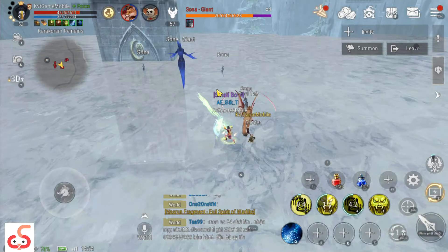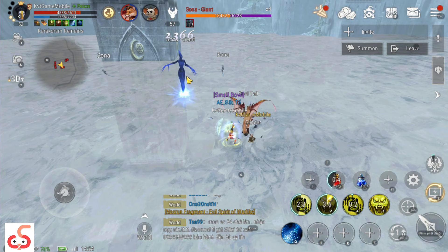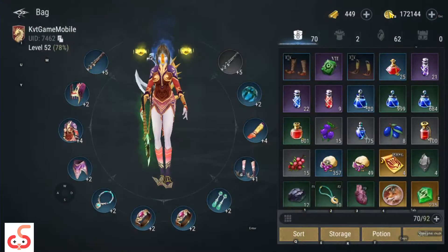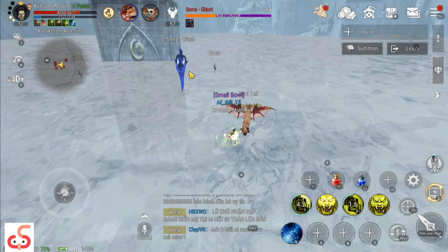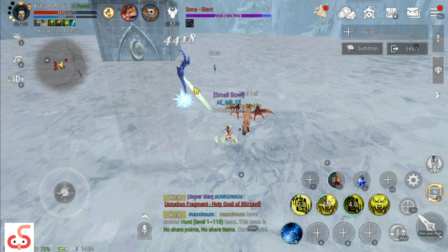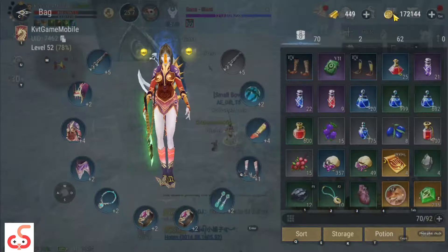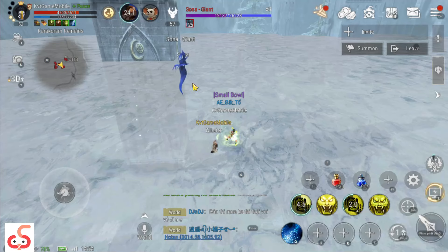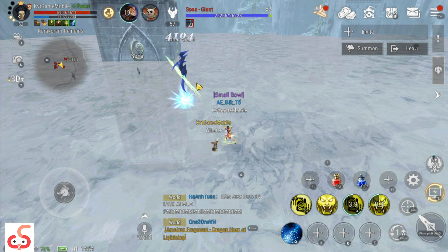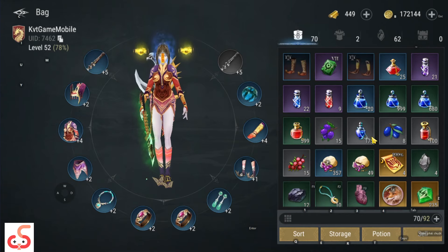Trong quá trình anh em đi farm quái, anh em sử dụng X10. Xác suất sẽ ra nguyên liệu từ quái cùng cấp độ của anh em. Ví dụ như mình đang farm quái Never 57 thì sẽ ra được nguyên liệu khoáng D-7. Còn nếu anh em farm quái Never trên 40 thì là D-6 và sẽ ra khoáng nguyên liệu D-6. Ở đây mình đang farm quái D-7, tranh thủ X10.